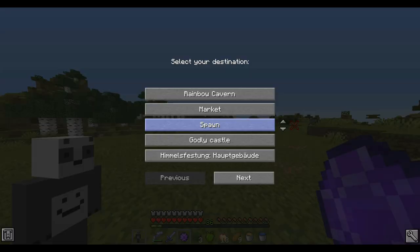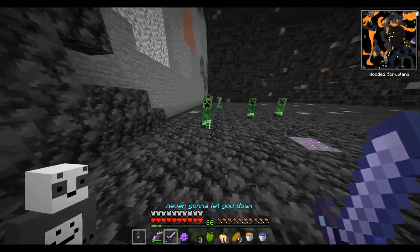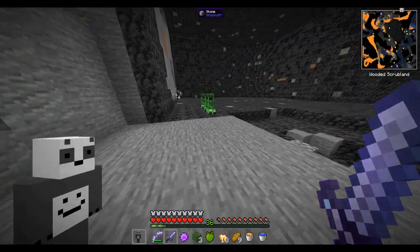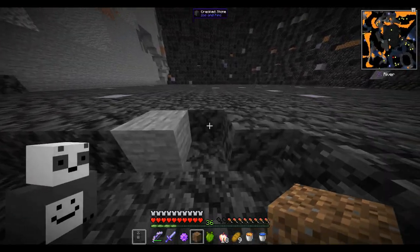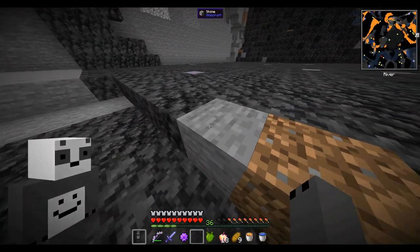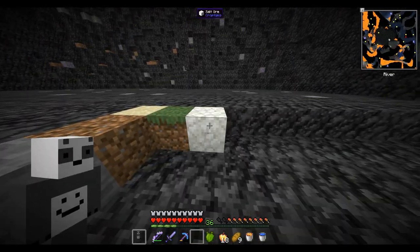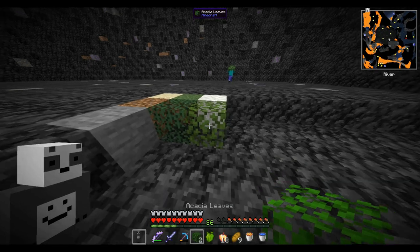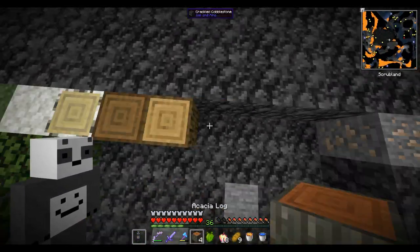I'm gonna use the warp stone to teleport back — Rainbow Cavern. Okay, we've got a lot of creepers. Let's get rid of them without having them explode. I guess we'll just start with the floor. We'll use the stone as well so we can cross that off. We've got sand, grass block, salt ore, spruce leaf, acacia leaf, oak leaf, and then the wood types: birch, spruce, oak, and acacia.